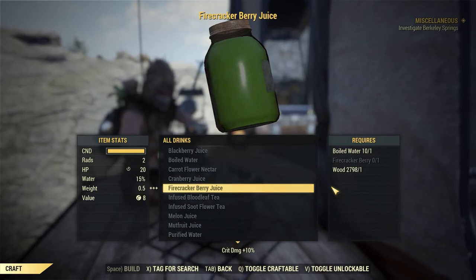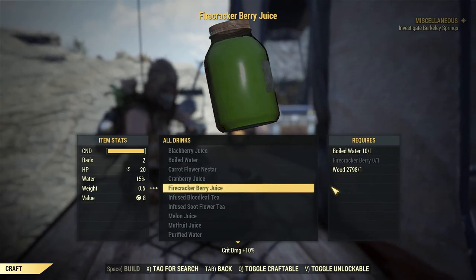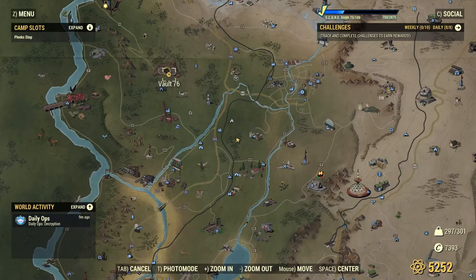Once you unlock the recipe you can start making it straight away. I'm going to show you two locations where you can get firecracker berries so you can make firecracker berry juice. Our first location is just southeast of Vault 76, all the way at Arctos Pharma.